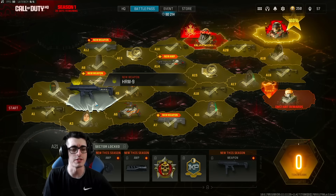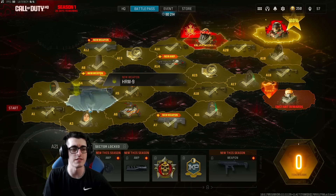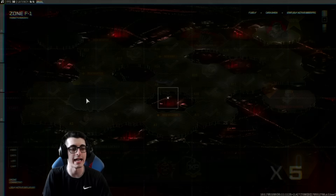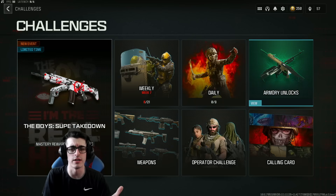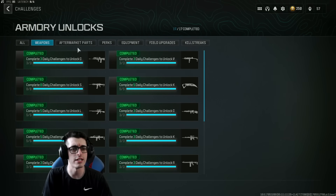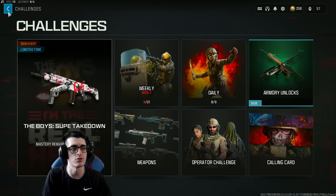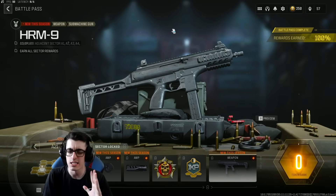With the new classified sector, as expected there are new weapons. If you've completed adjacent sectors you can access the classified tab — it's not open for everybody, you had to complete adjacent sectors around it first. In this sector there is the new HRM-9 SMG, which was previously marketed to be locked behind an armory challenge, but that's not how they released it today. Going to armory challenges, the HRM-9 is not there — they just changed their mind on how they wanted to drop it.